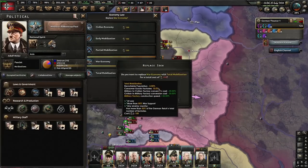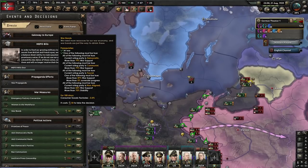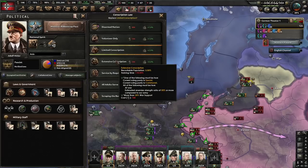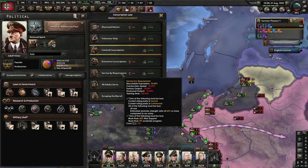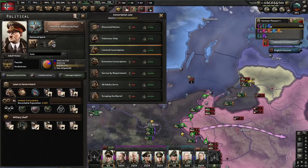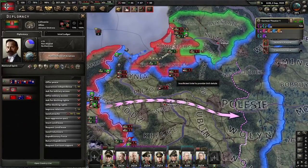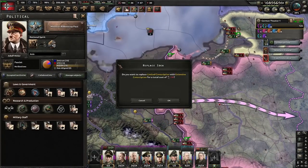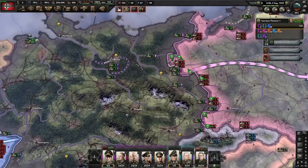Now that they're all called in, we can go to total mobilization. You'd think it'd make sense to do Women in the Workforce, but we actually want to up our service law. Women in the Workforce only works while you're at war — if we want to maintain this through peace, we need to go up to Service by Requirement. Lithuania just joined the Allies. We can now go to extensive conscription — we'll still demobilize down to 2%, but that is fine.